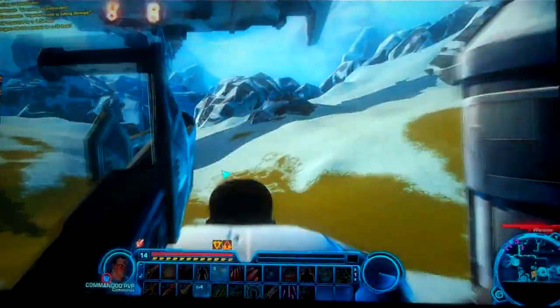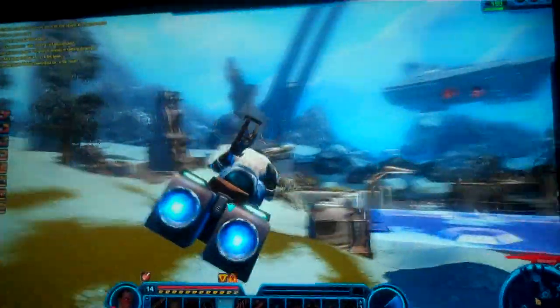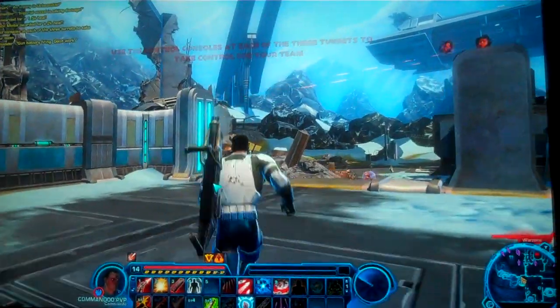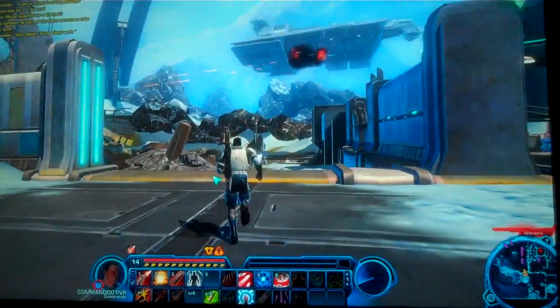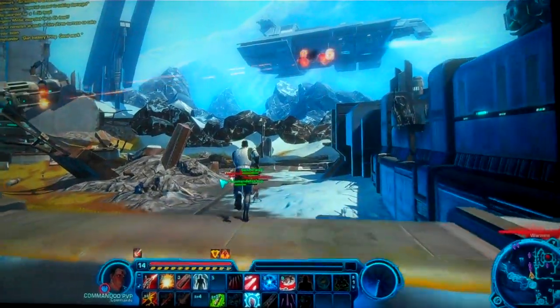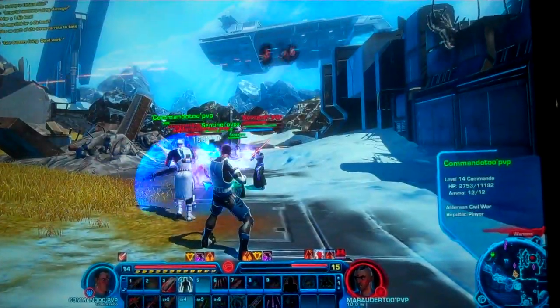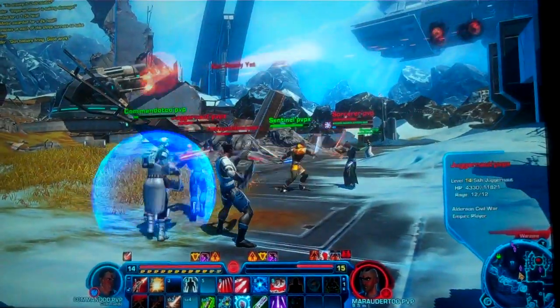So now the Republic has captured back the western turret — they have both outer turrets, with the Empire in control of the center. Empire still with a commanding lead on shield damage, the Republic ship taking a lot of damage. But with 2 turrets to 1, they can get right back in this — it's still anyone's match.